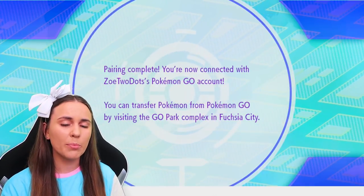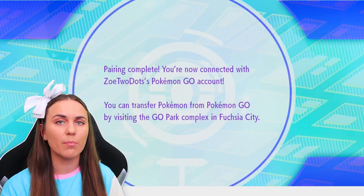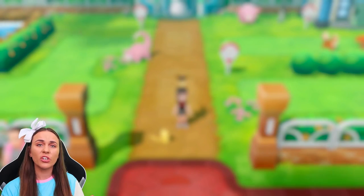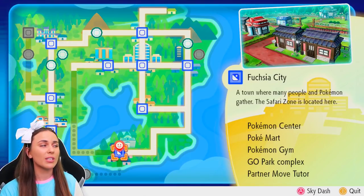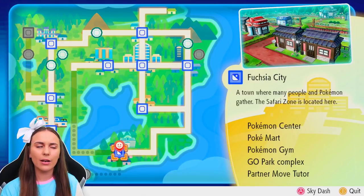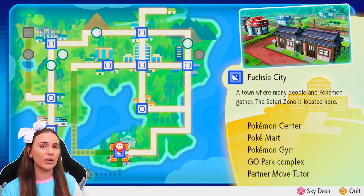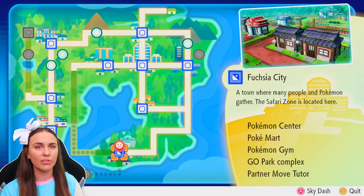You can link up pretty much at any point in the game, even as soon as you start, but you can't transfer immediately. You're going to need to get to Fuchsia City. It's quite a ways through the game — I've been playing for over 10 hours, possibly pushing into the 15-hour mark. This isn't early on in the game at all. Essentially you're looking at getting to Fuchsia City after you pass the Lavender Town portion of the story.